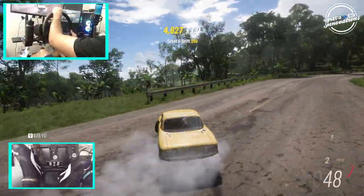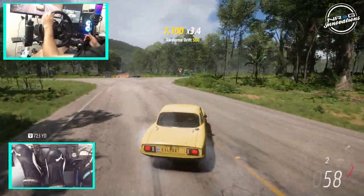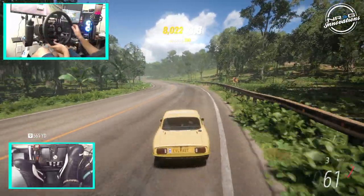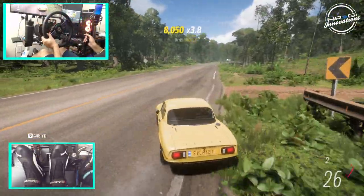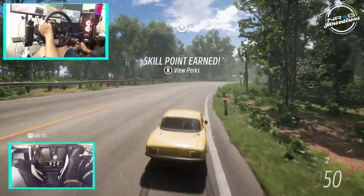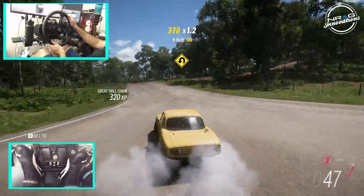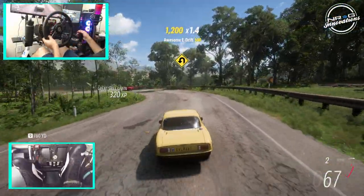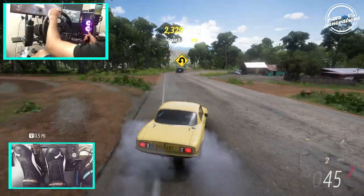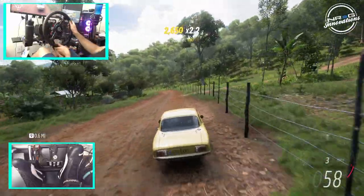Out of all the cars we could have gotten in this episode, this is probably the funnest one to build. We could have built the BRZ, which is just basic — everybody knows how the BRZ drives, but this thing is impressive. I will take this car in a heartbeat. We want to hit up some of the dirt twisties, so we're going to do that. Taking this thing into the dirt on drift tires.